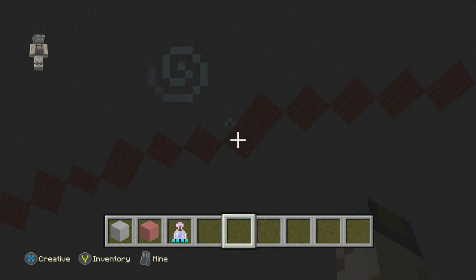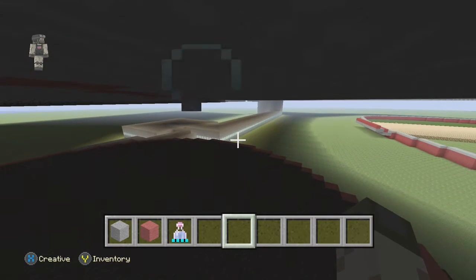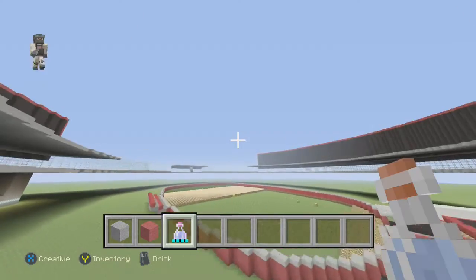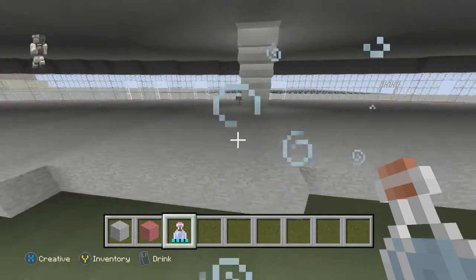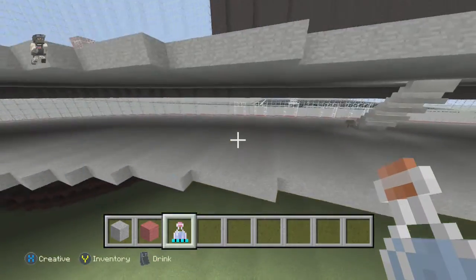This red line is the stadium boundary — I kind of went outside the stadium a little. Another thing I'm going to be doing is White Hill. There's going to be a press box and streets — just tiny streets.